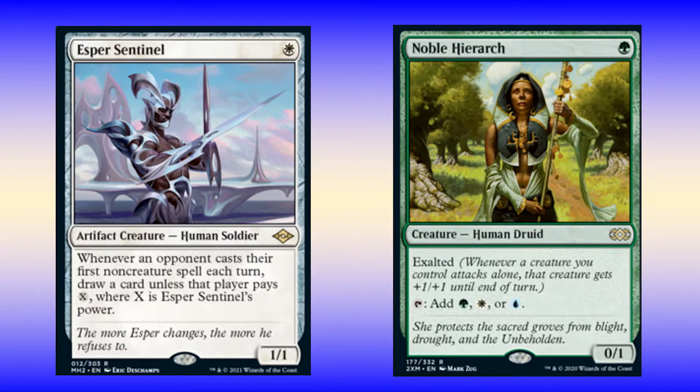In my one slots I have four Esper Sentinels and three Noble Hierarchs. Sentinel lets me start the game taxing right away, and Noble ramps me and helps me with my aggro plans.